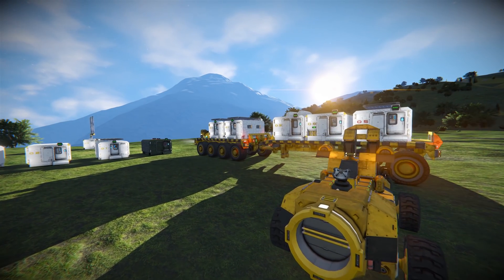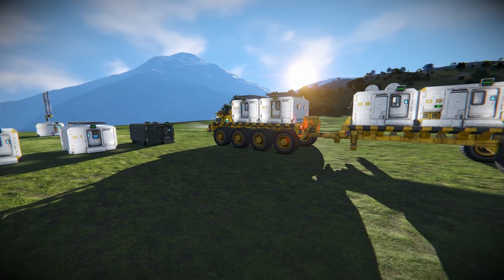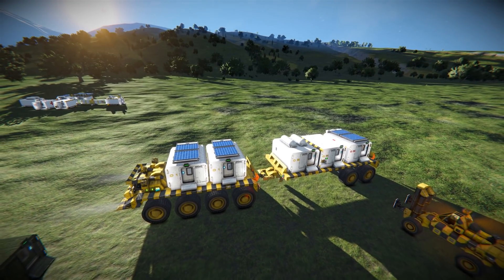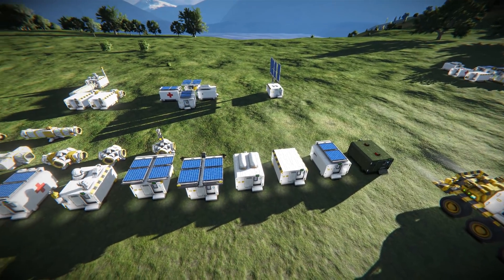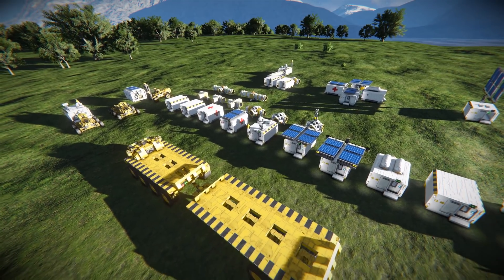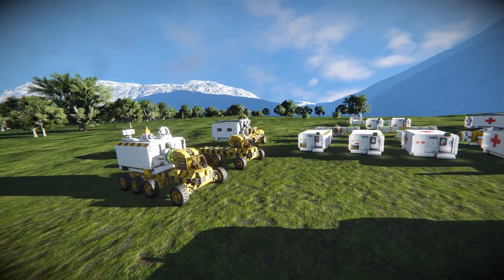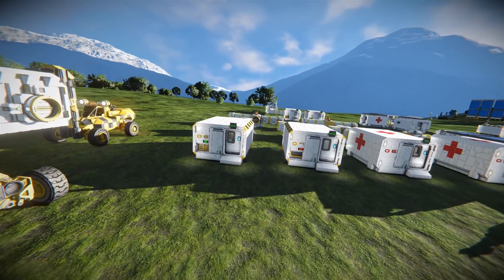Hello there, I'm Aaron from Last Stand Gamers. Today we're taking a look at a cool container module system. These containers allow you to connect them all together and build yourselves little bits of an outpost. This is another cool creation from the Steam Workshop, so check out the link in the description below. It also comes with various transport vehicles, but first I want to show you around the different modules.